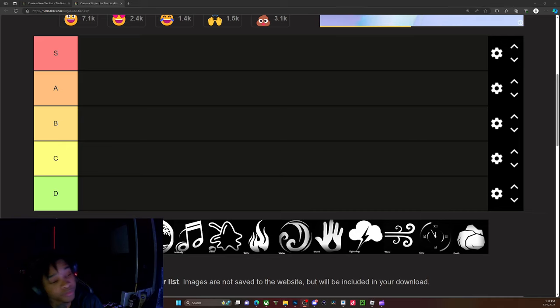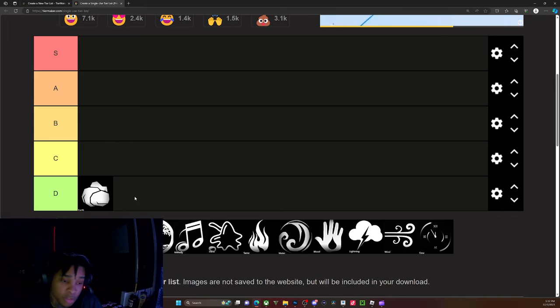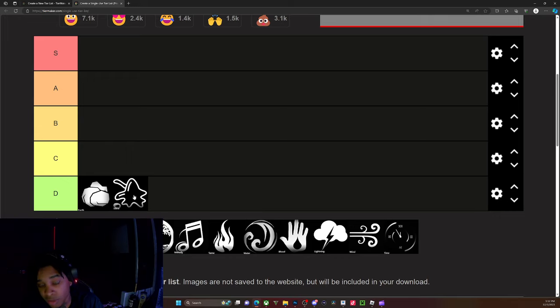Rock magic - straight up garbage. It only has two moves, straight up garbage. I don't care what you put with it, it's just all around bad. I mean you could push people away from you, or put a barrier between you and somebody if you're trying to run away, but just garbage. Slime - also garbage.